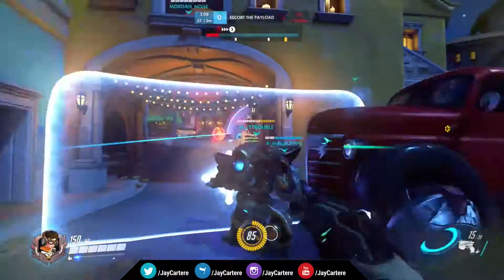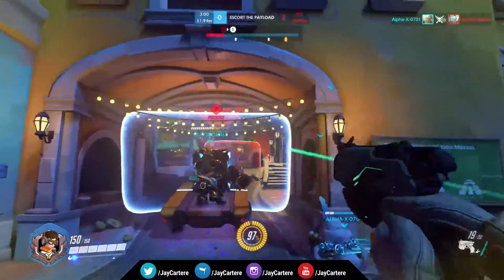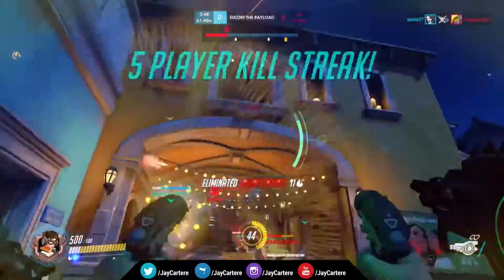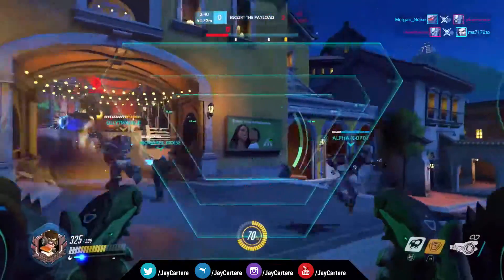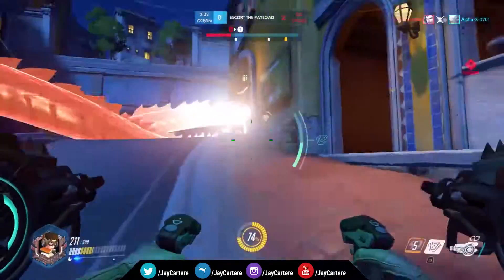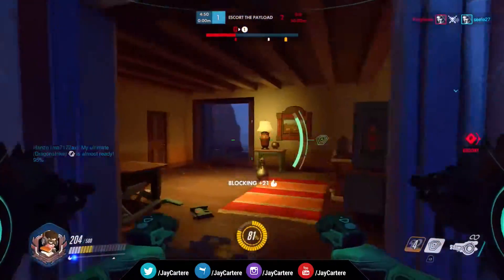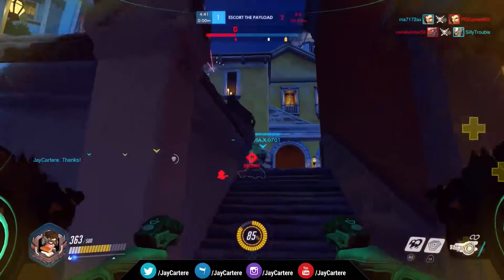The survivability of D.Va is incredible - just because you killed her mech doesn't mean you killed her. I'm putting some damage into Reinhardt's shield to get my mech back. He flings his Firestrike at me but luckily it doesn't pin me. We kill the Reinhardt and now the other team has no Reinhardt, so they've got no protection against us. Reinhardt is such an important, integral piece of team composition - especially on payload maps, he's really useful for pushing objectives and holding points.